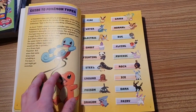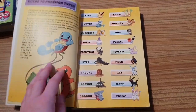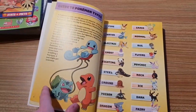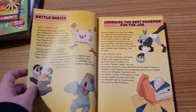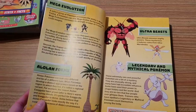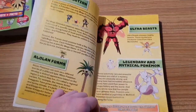And here we have the beloved Bulbasaur, the beloved Charmander, and the beloved Squirtle. The book also covers Battle Basics, choosing the best Pokemon for the job, Mega Evolution, Alola Forms, Ultra Beasts, and Legendary and Mythical Pokemon are all included.